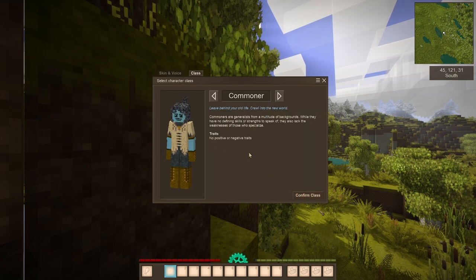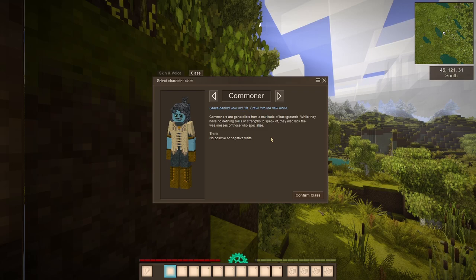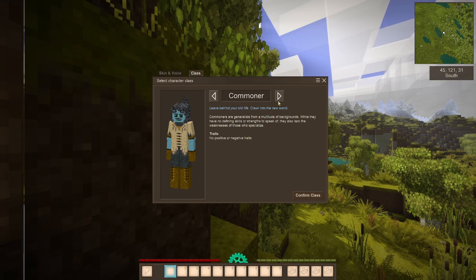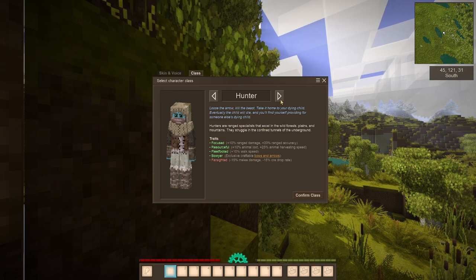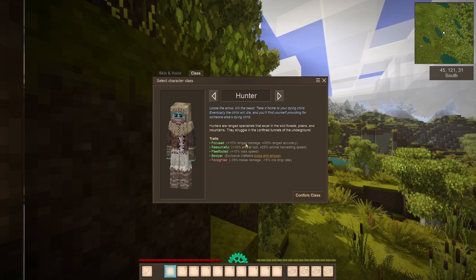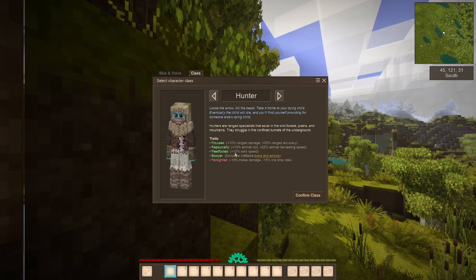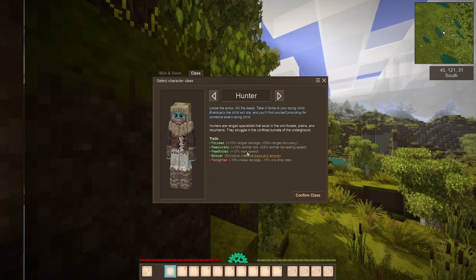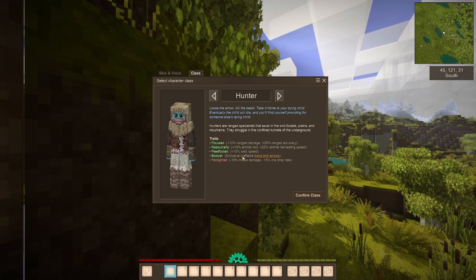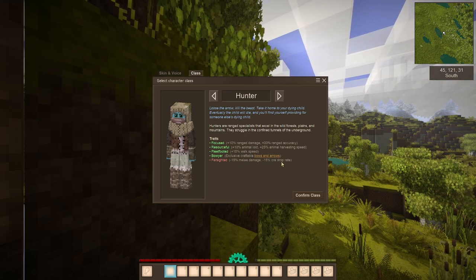The more important part is our classes. In this playthrough I'm going to be playing Commoner — there are no positive or negative traits on this character, which I feel is pretty useful when you're playing single player, at least the first time around, so you don't have to deal with any headaches. There are some cool advantages and disadvantages to each class. The Hunter, for example, has increased range damage and accuracy, more animal loot when harvesting, faster harvesting speed, faster movement speed in general, and an exclusive craftable special bow and arrows.